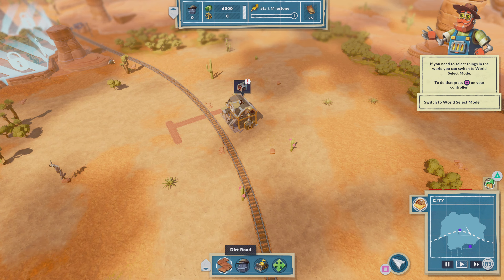We have reached a new milestone which unlocks new buildings and also new needs for your workers. If we select a residential we can get a look at some statistics — their needs, their satisfaction level, and the income that they will generate.